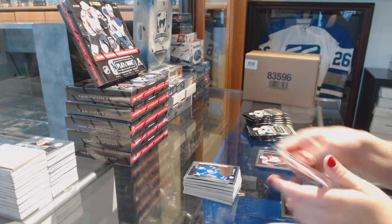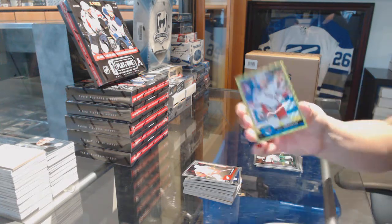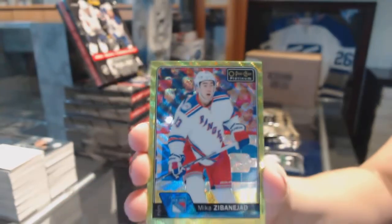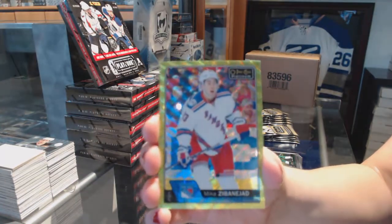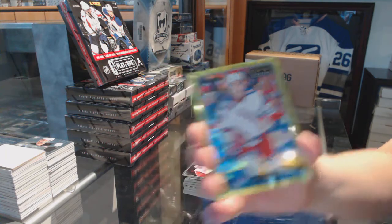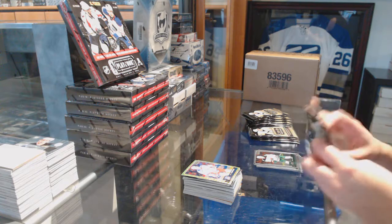Anthony Mantha Rookie. And we've got an Emerald Surge, number six of ten, Mika Zibanejad. Emerald Surge, Mika Zibanejad. That helps a little bit. Got to turn that sad face into a happy face.